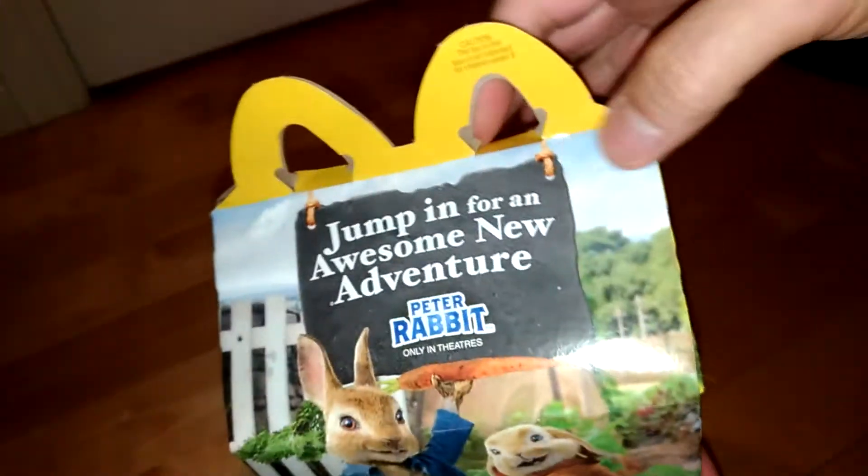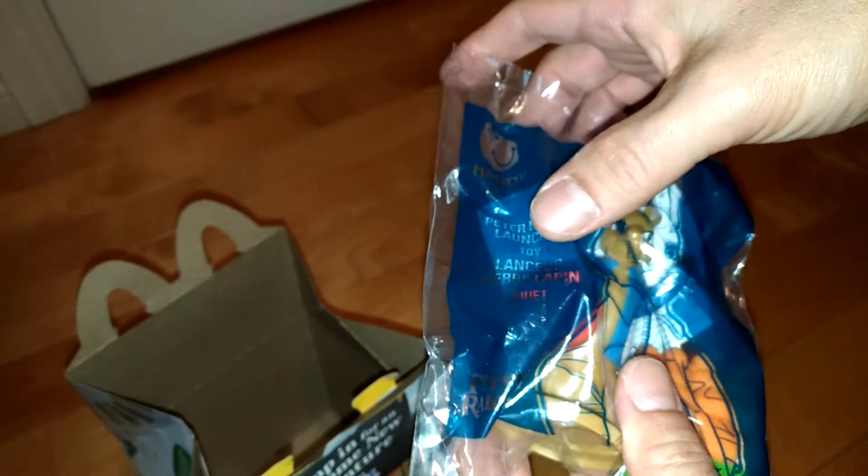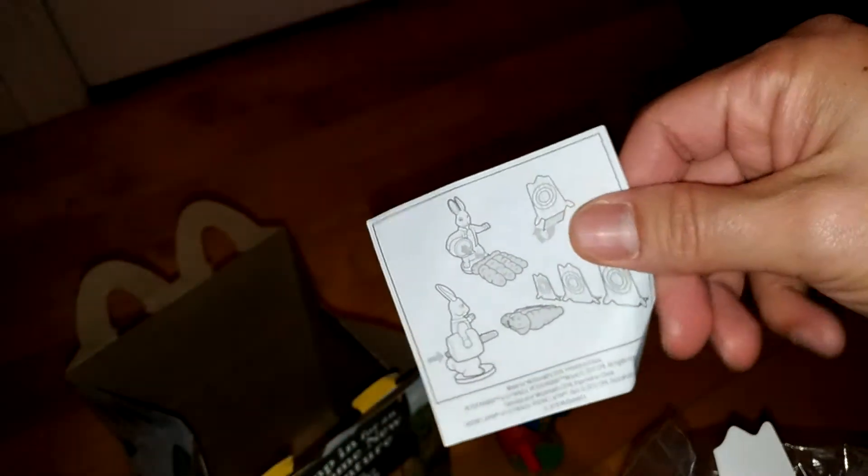You choose a book or toy. Let's go inside and see what the toy looks like. It's hard to read but it says 'Peter Rabbit Launcher Toy.' It's inside and I'll open it. Oh, that's a fun part of opening.